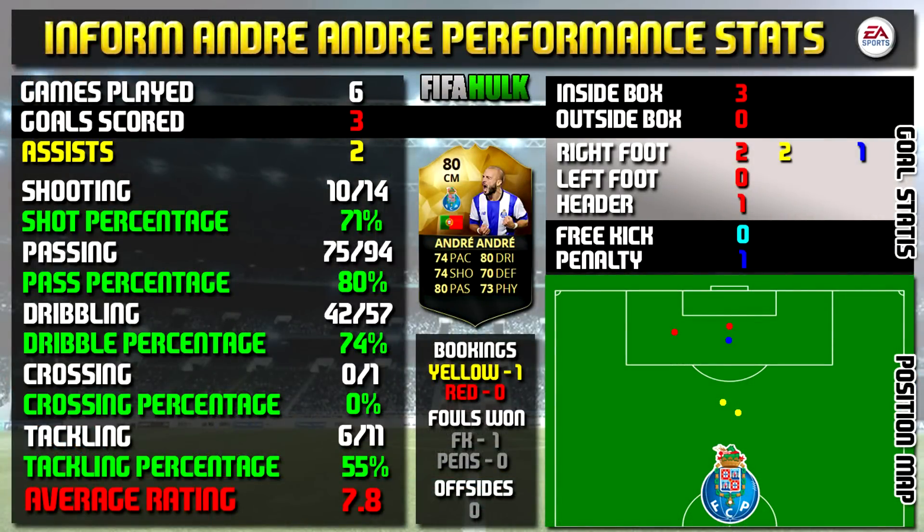Looking at Inform André's performance stats — in 6 games, he managed to get 3 goals and 2 assists. All the stat information is on the left, all the goal information is on the right at the top, and the position map at the bottom shows you where goals were scored and where his assists were created from.